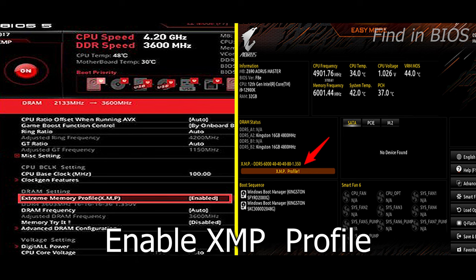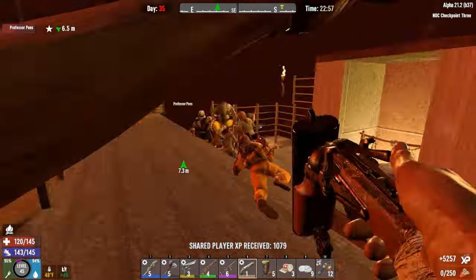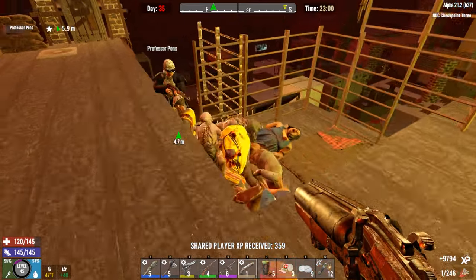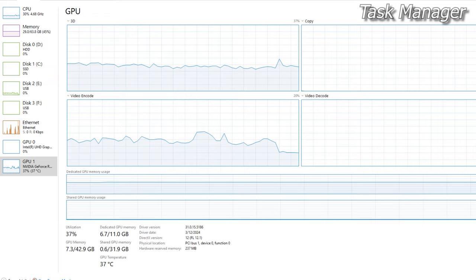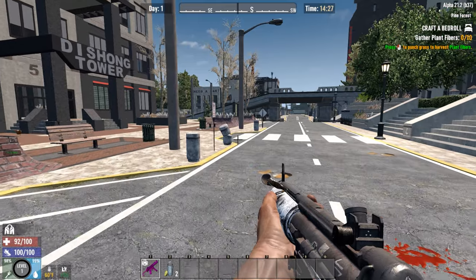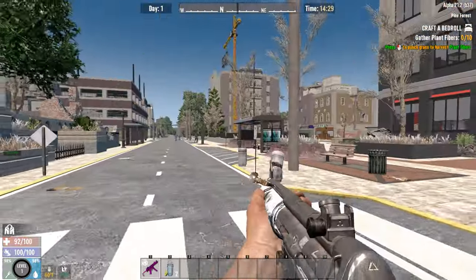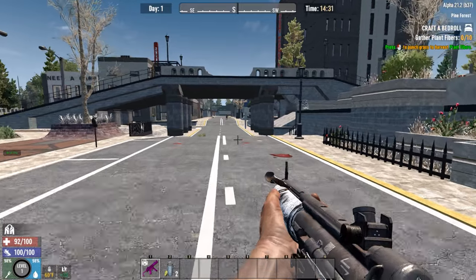The next tip is to turn on XMP for your computer's memory in BIOS, if that's an option for you. 7 Days to Die is not very taxing on a graphics card — especially a modern one — but it is a CPU and memory intensive game. If you're having issues, check your stats in Task Manager to see what hardware is being used the heaviest. Test while in cities with zombies spawning or while doing trader quests, as those are the heaviest CPU interactions in the game.